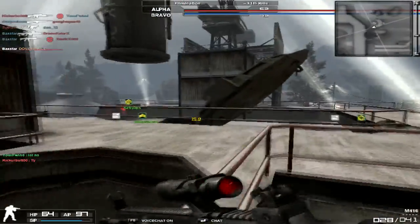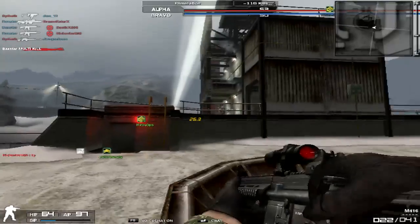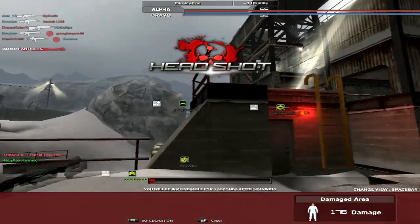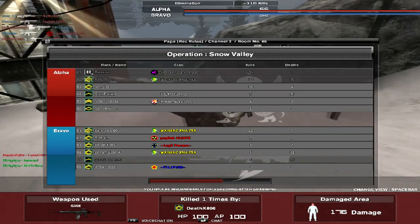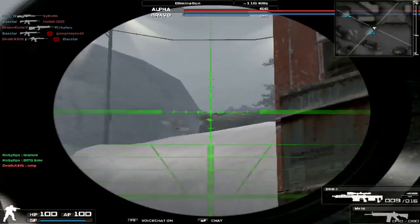I love the fact that you can put an ACOG scope on it, and that's actually the main reason why I like it better than the other variants. The CQB is really nice, it's light, it does more damage, but I just don't like the ITEC scope. The fact that you can put an ACOG scope on this gun makes it way better - you can pick off headshots from so far away, and it's just such a nice gun to use.